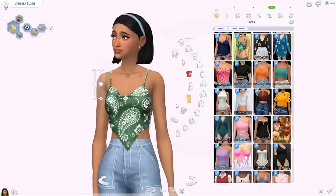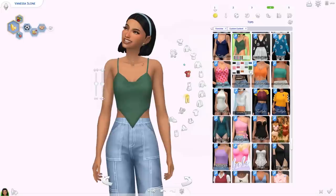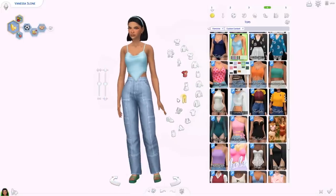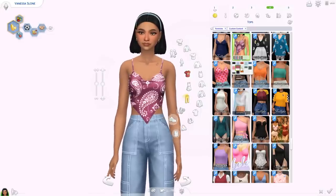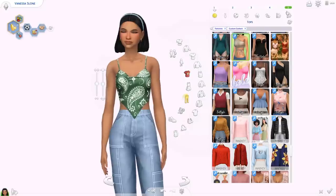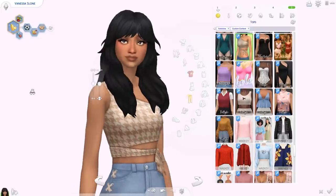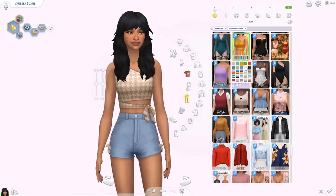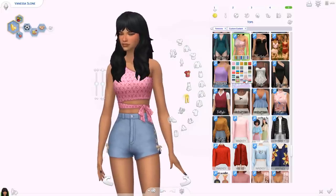Then we have the Spillways top — similar style to the Ashley. The solid swatches are totally Maxis Match but there are some patterned options that are a little alpha. In green for example I don't mind — it's a really cute outfit. Then we have the Candy Sugar Pop top — it's one-shoulder with a little bow. It has a bunch of basic swatches and some really nice patterns from Chelica. I love that.